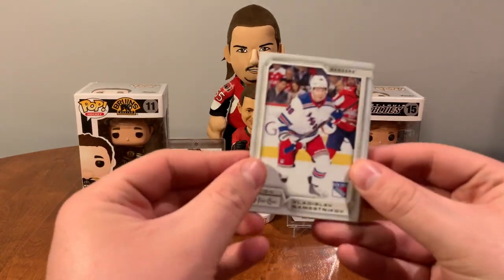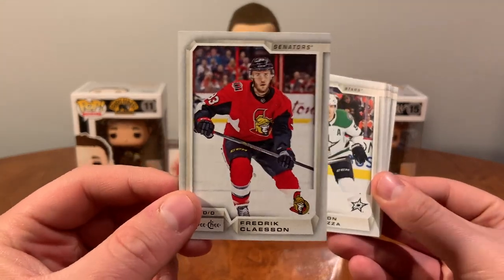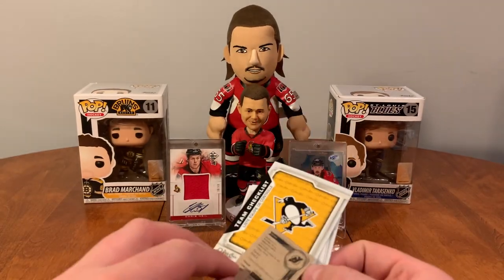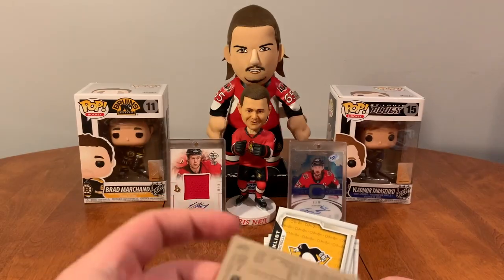Orpik, Vladislav Namestnikov, Freddie Claesson — nice — Spezza, checklist of the Penguins. What did I just drop here? I dropped a mini of Taylor Hall — Taylor Hall mini!